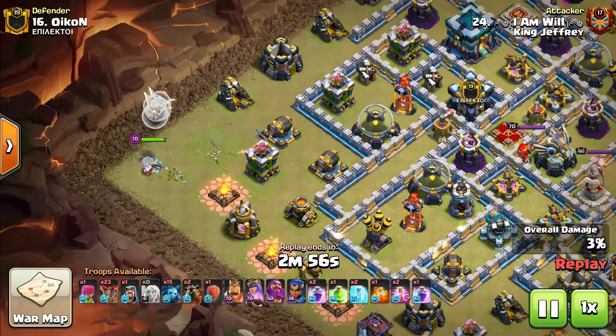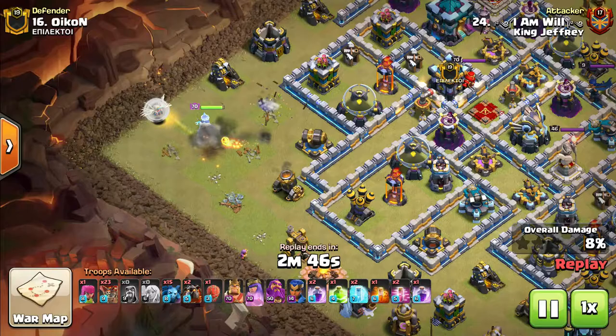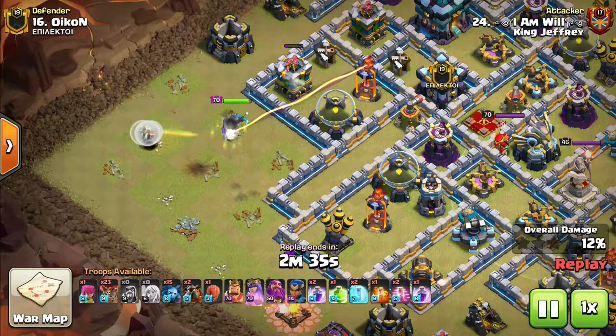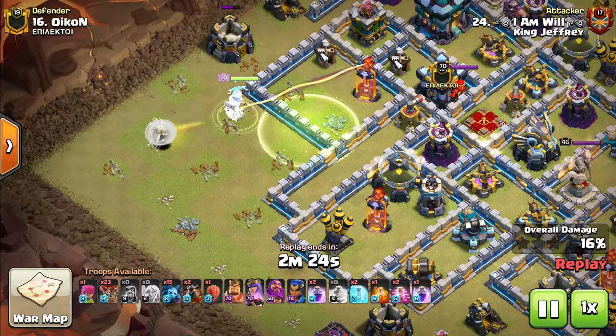Now we're going to take a look at Will bringing some Queen Charge Lalo. There's a very specific reason I want to show this raid because it wasn't looking too pretty but did get it done. He starts with a Queen Charge over by the 9 o'clock side, getting the Queen to take down a couple of trash buildings, and then eventually he wants her to jump into the base to get those two Infernos. The Queen starts moving up, shoots the Elixir Storage, and he drops the Jump to get the Queen inside of the base, where she takes down the Tesla and Gold Storage before bouncing straight inside.